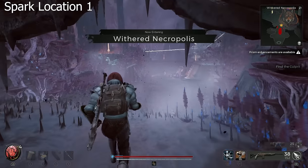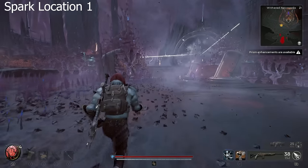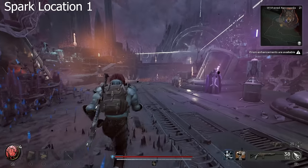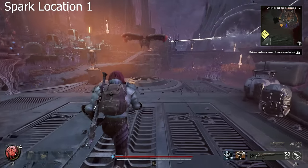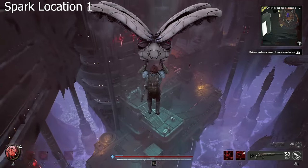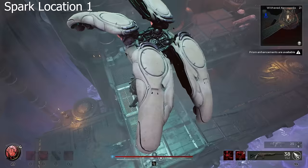You meet Spark in multiple locations in the DLC, but I think it's best to skip past the first section and head straight to the Withered Necropolis and go to where I'm going. He spawns in one of these three locations nearly every time and it's super quick to check all three. You can reset the area if he's not here, but I've always found him in one of these three locations every time.